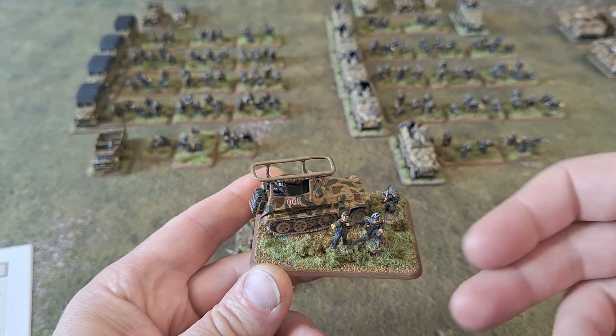All the other rules are exactly the same, apart from the morale rules. Because of the basing, what I've decided to do is just count the number of bases in the battalion and halve it. There are 22 bases in that battalion, so once it's suffered 11 casualties the battalion needs to start testing for morale. If anything, that keeps it even simpler than normal — you don't have to count individual figures, just count bases.